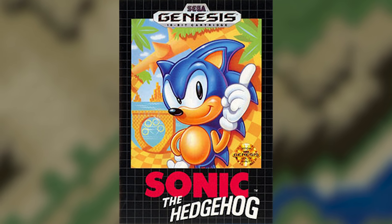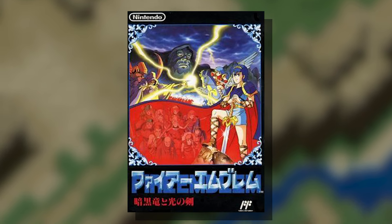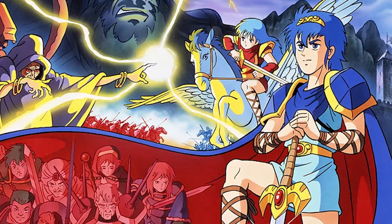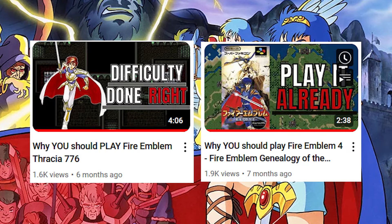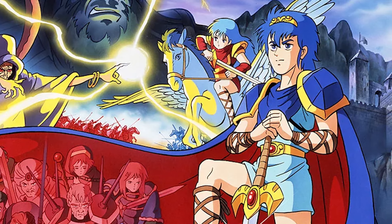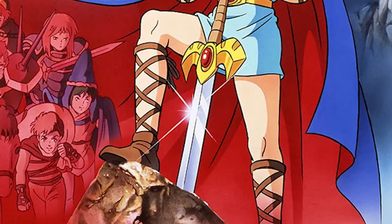There was a third option however: stick your main character on the front cover and hope he looks appealing enough to sell. This was the route Fire Emblem: Shadow Dragon and the Blade of Light took, and well, I actually like this box art. Even if I didn't know Fire Emblem, I could very well easily guess what year this game's box art came from, and in general I'm just really fond of stuff that came from the 90s.